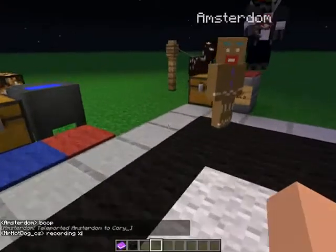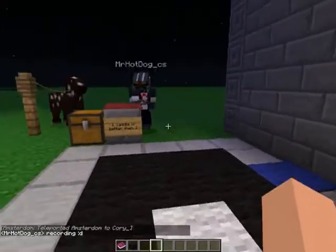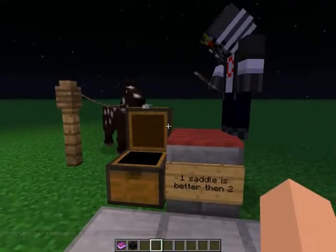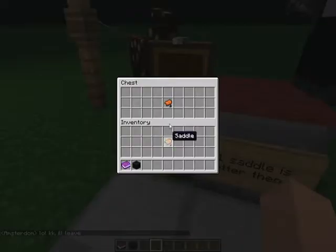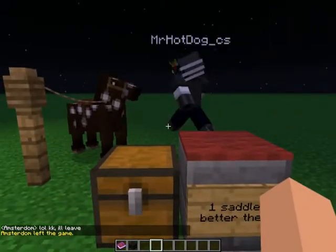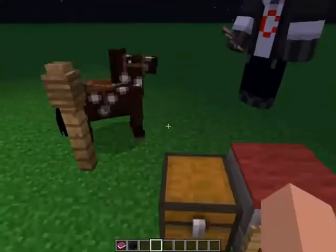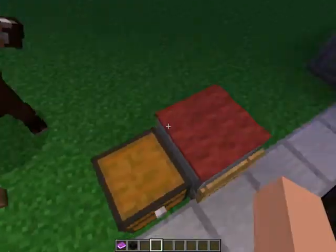The saddle is no longer craftable. There's the regular saddle and the horse saddle — two saddles. You just put it on a horse and it works. If you kill the horse, you can get the saddle back — it still drops.